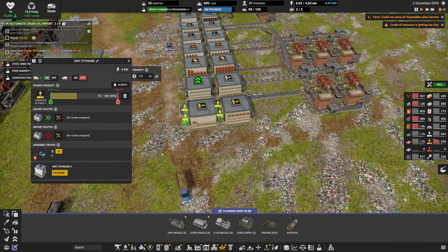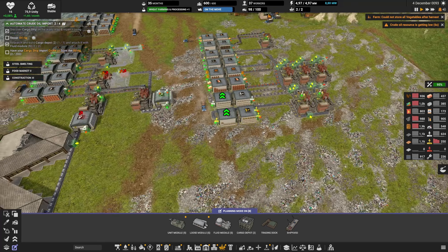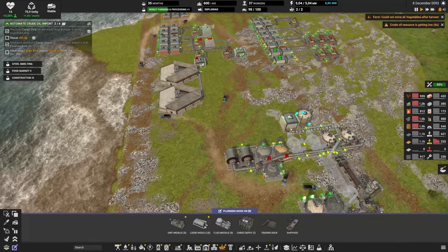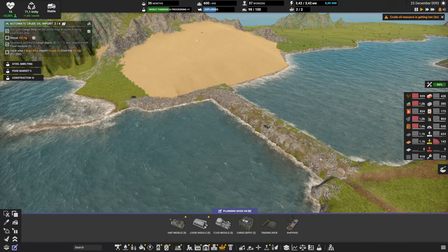I will also use this time to upgrade at least one of these to level 2, because we don't have that many — we have about 600 and 200. It'd be great to have a bit more storage. Another great thing is that the bridge to the other big island of Paris has been completed.